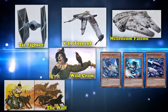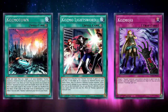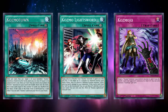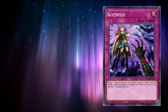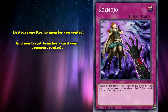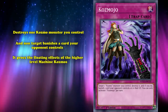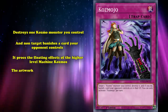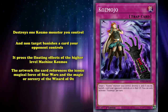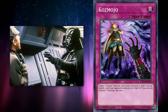Before getting to the other half of the Cosmo monsters, there are three other Cosmo cards to bring up: the field spell Cosmo Town, the equip card Cosmo Light Sword, and the trap card Cosmojo. Each of the three reference both franchises. Starting with Cosmojo — the archetypal trap card that destroys one Cosmo monster you control and non-target banishes a card your opponent controls. It's a pretty powerful archetypal trap, especially since it triggers the floating effects of the high-level Cosmo machines.